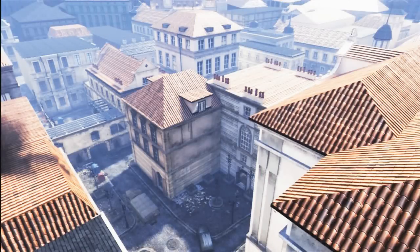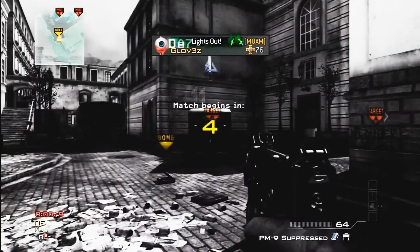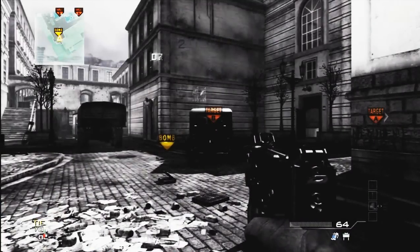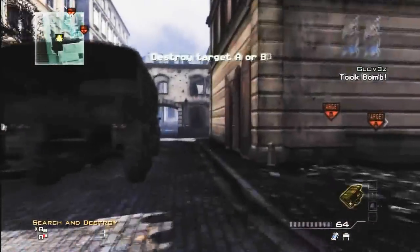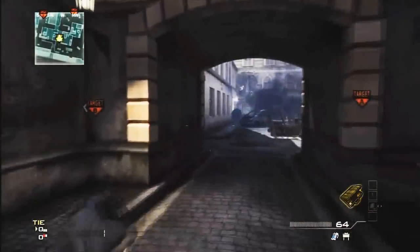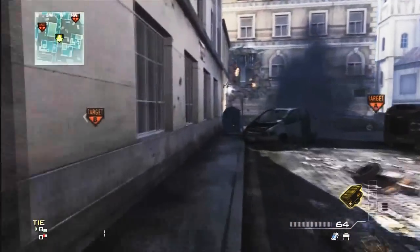Yo, what's up guys, this is Gloves here and this is Search and Destroy Rushing Tactics on the map Lockdown. I think it's a pretty streamlined effort on the attacking side. It's an odd map for me — I get a lot more kills than I do plants on it. If I'm usually going for a plant, I wouldn't go for B, I would normally go to A.